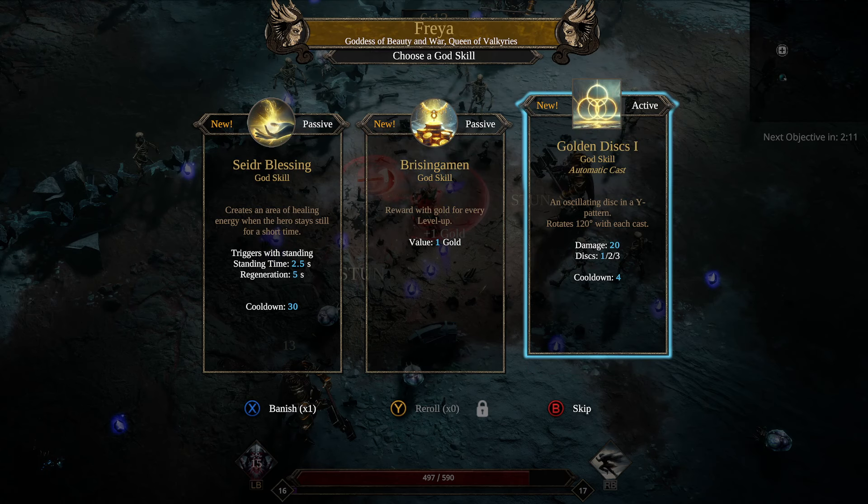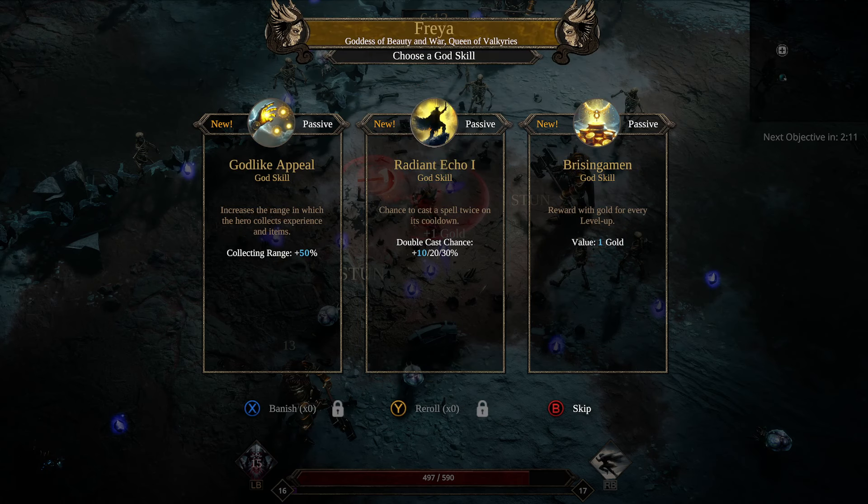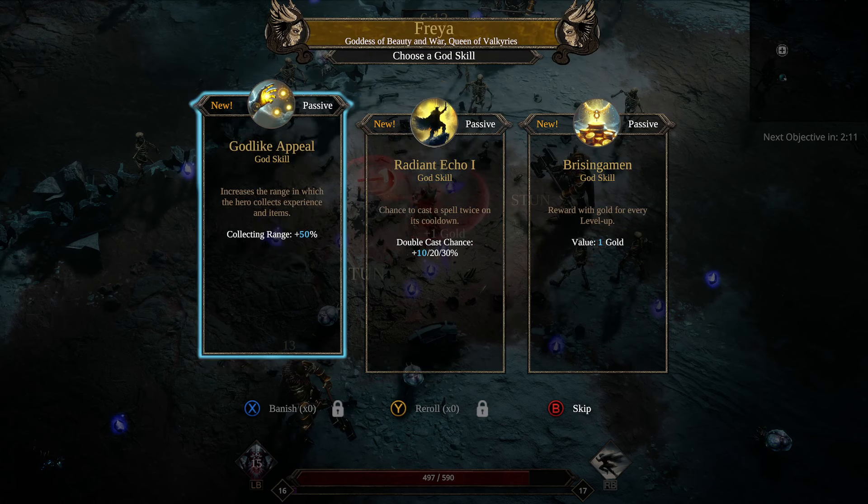Let's go Freya, see if she has any crit stuff. Nope. Double cast though — we'll definitely do the double cast. So now we have a chance to do a lot of double casts, a chance to reduce our cooldown by landing a crit, and Freya gives us a 10% chance to cast our spell again. Now that Spinning Axe is going ham — that's what I was looking for with this type of build.